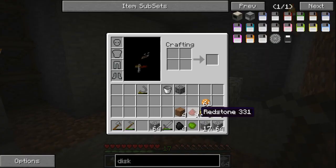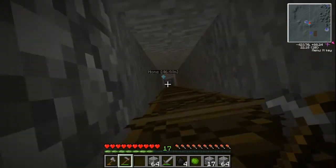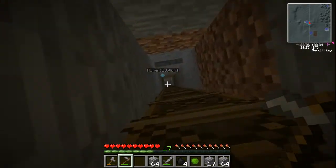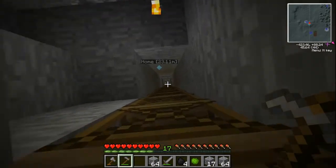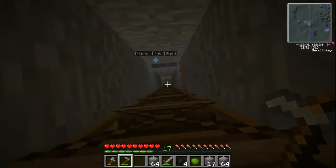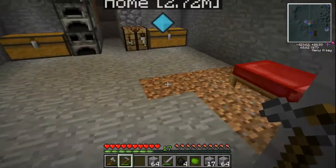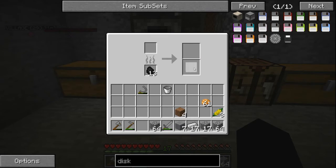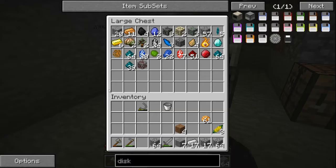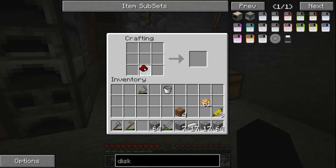Right now we can just go up and store these ores, then set them up for a big shaft. You need to make sure that the chunks the turtle is working in are always loaded — if you don't keep the chunks loaded you'll have issues and he will stop working, and you'll have to reboot him. So keep the chunks loaded if he's working. It's raining at the moment. How's our iron going? 17 iron — cool, that's enough for a computer. Let's get redstone so I can make him work while I'm coding on the second program.